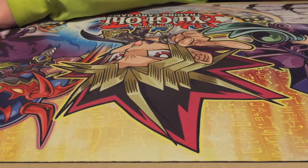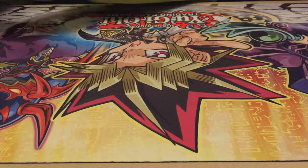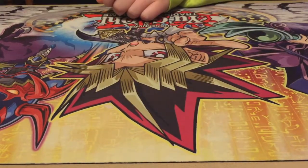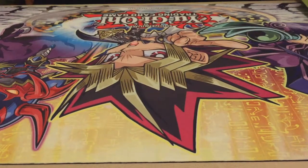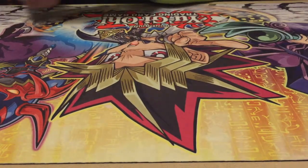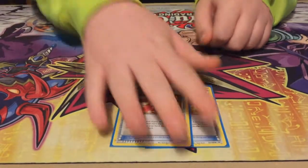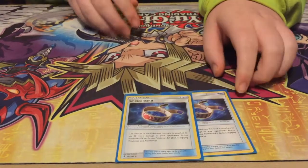That's it for Supporters. Now we've got some items. We've got a playset of Trainers' Mail, then a playset of Ultra Balls, and some Dive Balls to get some Water Pokémon out early game. And 2 Battle Compressors to get some energies and supporters into the discard. Then Super Rod — you can get back some Pokémon and energies. And then 2 Max Elixirs and 2 regular Aqua Patches to get energies back from your discard. Then 2 Tapu Lele, a Field Blower, and 2 Choice Bands to boost up your damage.